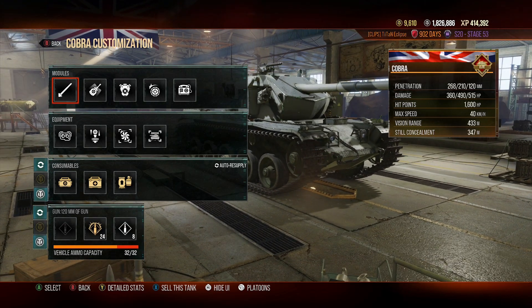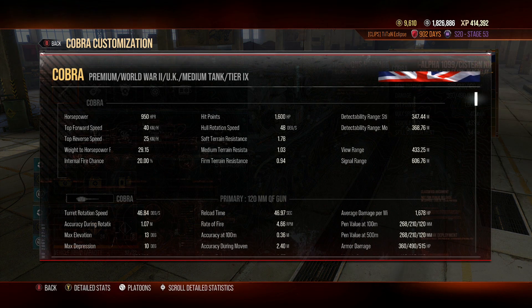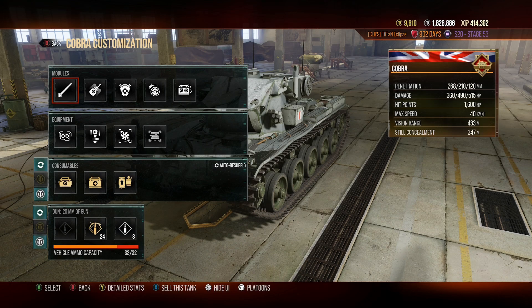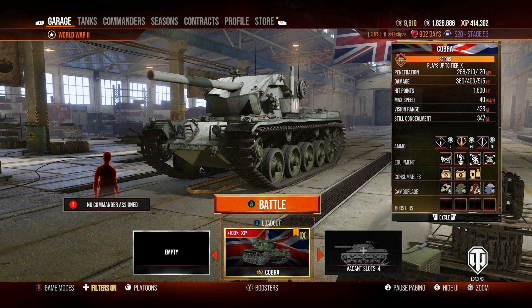Let's jump into the statistics of the vehicle to see what this tank is capable of. The Cobra is a tank that has a whopping total damage if you can clip with it, because it's an autoloader with four shells in the magazine and a one and a half second intraclip reload. The total damage using the HESH rounds is 1960 damage — yes, 1960.